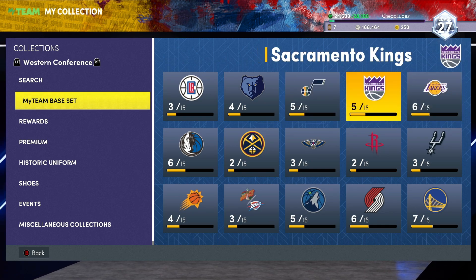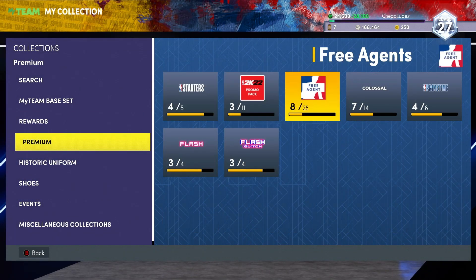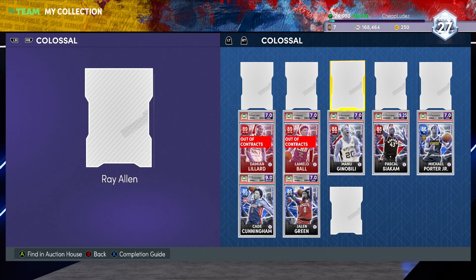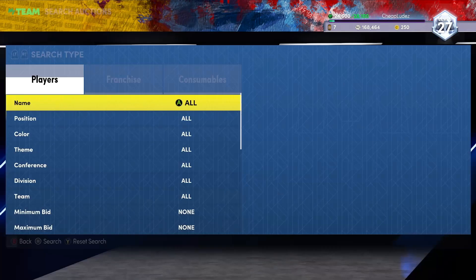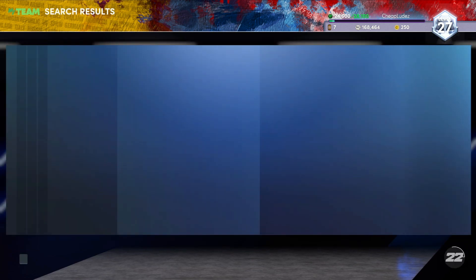If you have Ron Boone, you're going to be set up pretty good because he is just so much better than everybody else. It's completely RNG too, so it totally sucks. I'll probably play TTO and just hope that I get Ron Boone, but I feel like his drop rate is probably even lower today than it normally is.